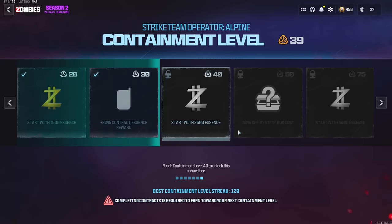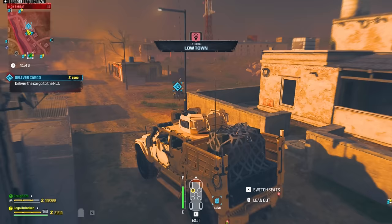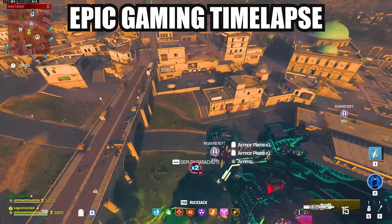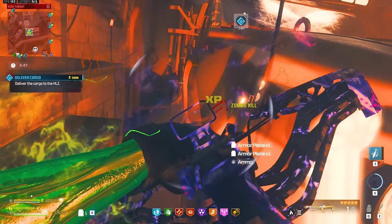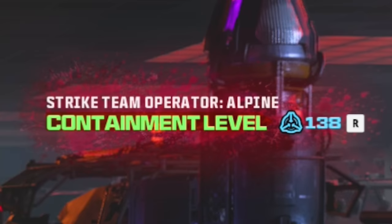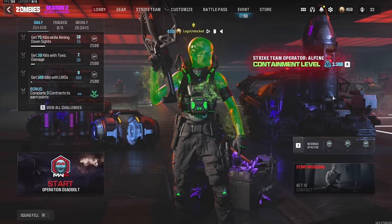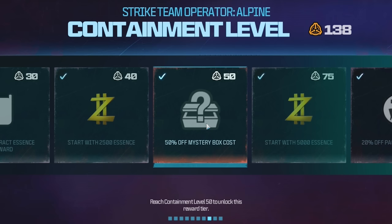Someone told me that going into the dark ether bugs out your containment level, and that is 100% true. We just spent an hour and now have less progress than what we had. So we'll run it back with a quick contract farm again. This time we didn't go into the dark ether and we were able to keep all our containment levels, maxing it out. To max out an operator you just have to get to containment level 100.